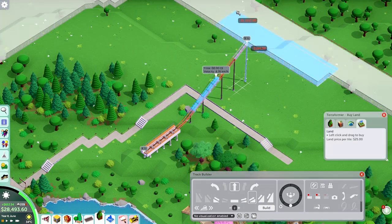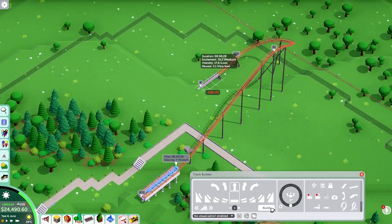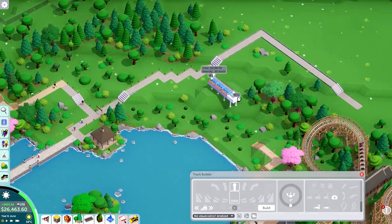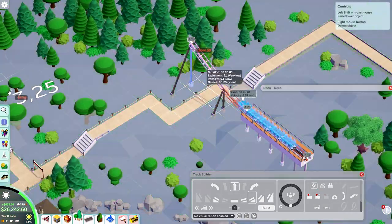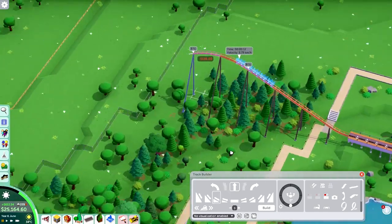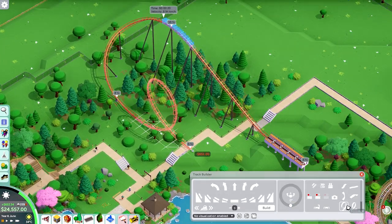That is basically it for the wooden coaster. I'm going to move over to a different section because I don't think there's much to add there anymore. At this point I let the game run for a bit to see if I could still make a bit of profit, but I could very quickly see my profit dwindling. I realized I'm going to have to build some stuff quickly, lest I lose all of my money.